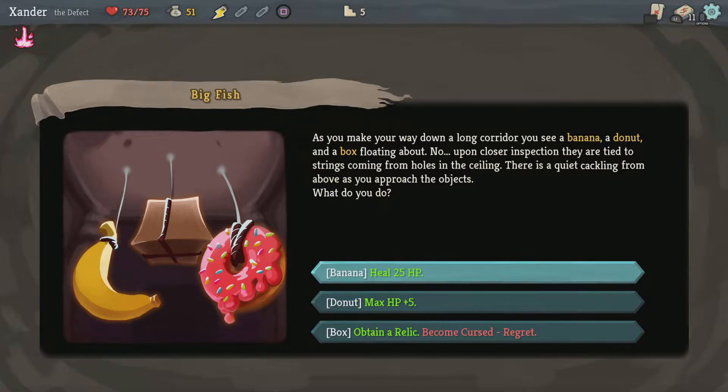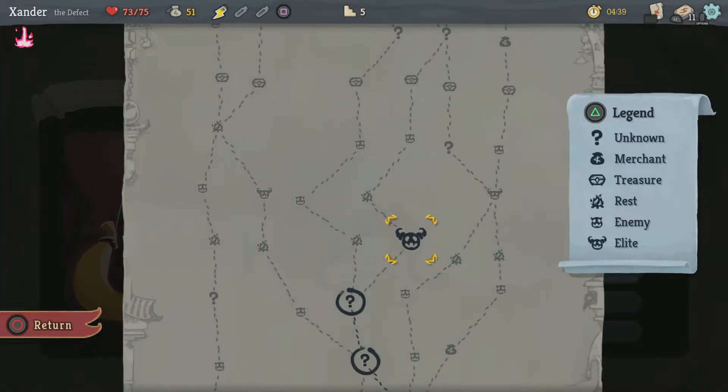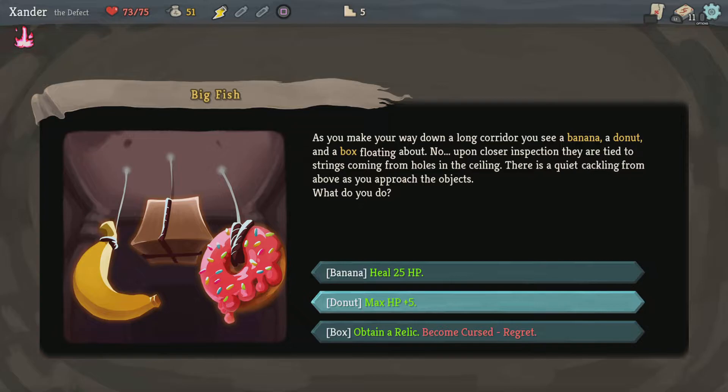Big fish. As you make your way down a long corridor, you see a banana, a donut, and a box floating — tied to strings coming from holes in the ceiling. There is a cackling from above as you approach the objects. What do you do? I can eat the banana and heal life — don't really need it. Eat the donut and gain 5 max HP. Or obtain a relic but become cursed with Regret: at the end of your turn, lose HP equal to the number of cards in your hand. It might be a while before I can remove it. I think I'll take the donut.